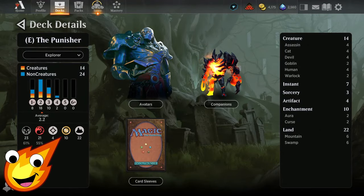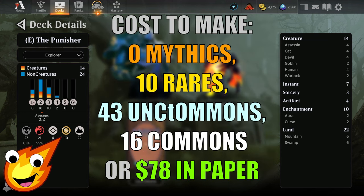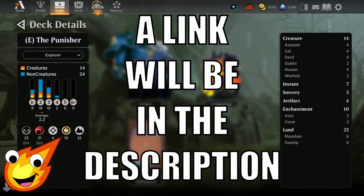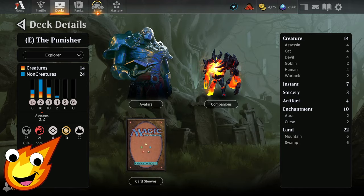Longtime viewers of the channel know how we do it — we have to talk about the stats of the deck before we dive right in. Our Punisher deck is going to be a Rakdos style, so black and red. We're looking at an average mana curve of about 2.2. You're looking at 14 creatures, 7 instants, 3 sorceries, 4 artifacts, 10 enchantments, and 20 lands.